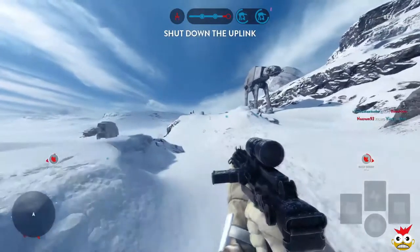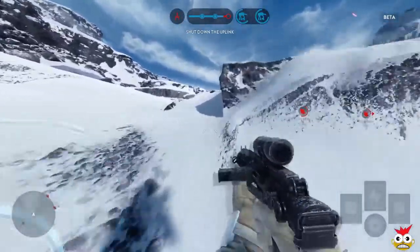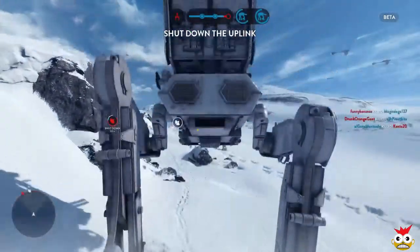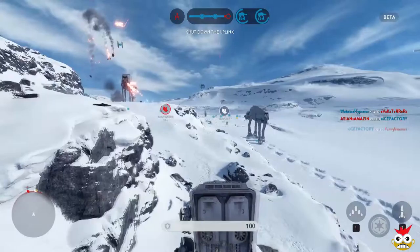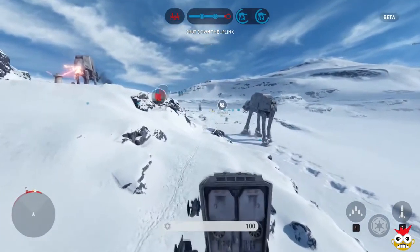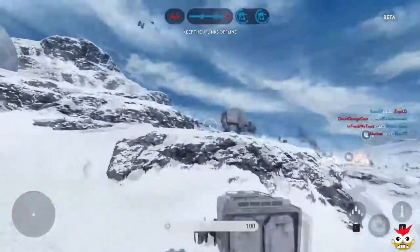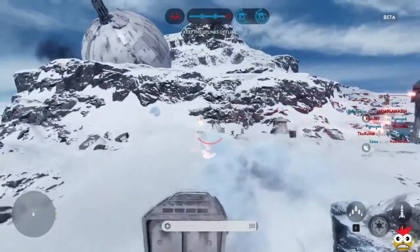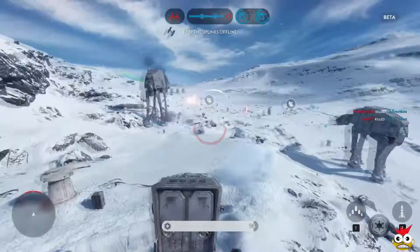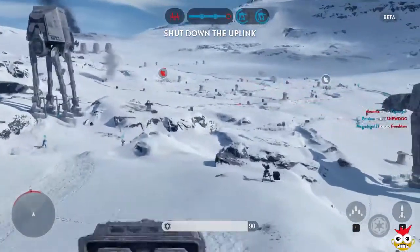Scanners indicate the Rebels have activated the uplink station. We need a scout transport on the field. Rebel targeting sequence disrupted — continue the operation as planned. AT-ST support on the way. Rebel ship obliterated. The Rebels have activated an uplink station — we must shut them down. Rebel ship neutralized.